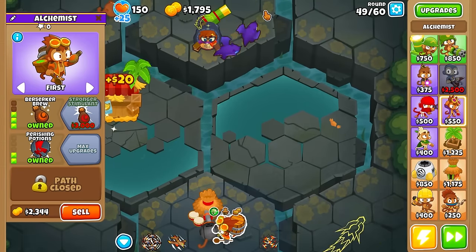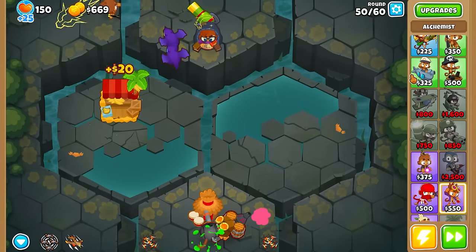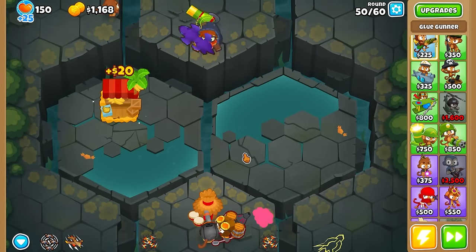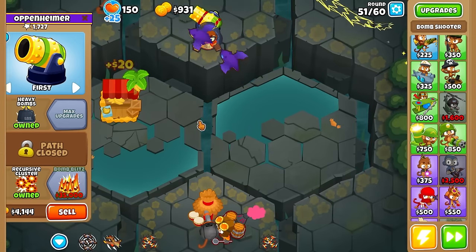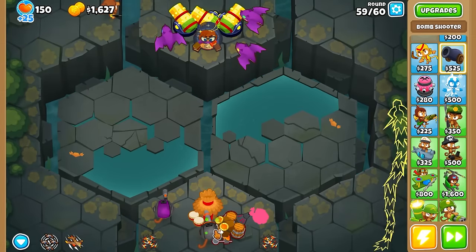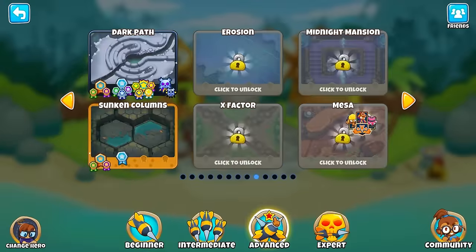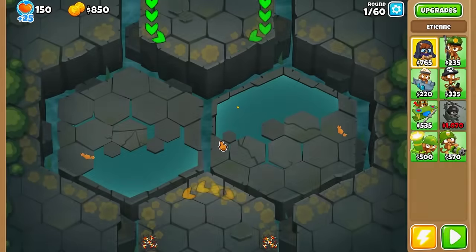With a bigger radius and Jungle Drums plus an alchemist, you have something that I believe is cheaper than the bottom path Spectre, and it's keeping them off the screen better. The Spectre is really good but it also likes to shoot in random patterns, so it'll go over here and then you'll lose time. But this is awesome. I totally forgot I was thinking I have to get some camo detection but no — because Etienne. I have not seen a bloon in a while. This is really, really cool.